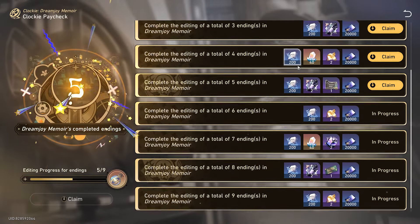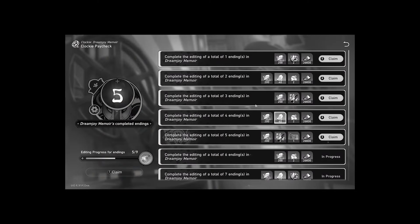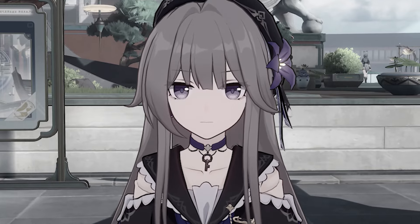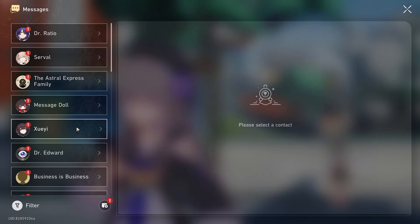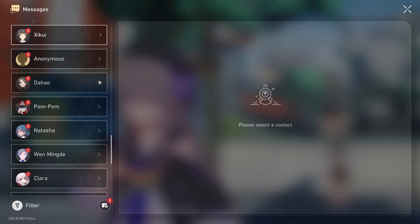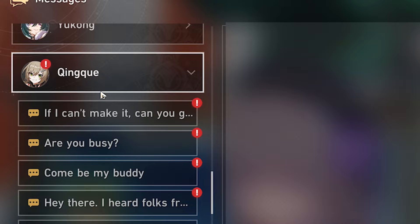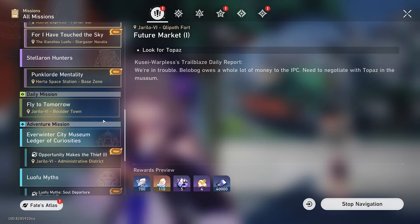Clockie paycheck — you haven't claimed any of these. What's going on here? This account is giving so many people anxiety right now, me as well. The backlog of messages — how many messages do you have from Donning and Xingqiu? Just respond. Missions — I assume this list is going to be long.